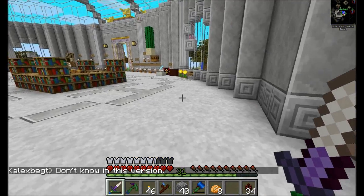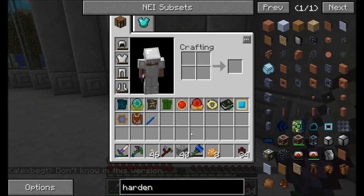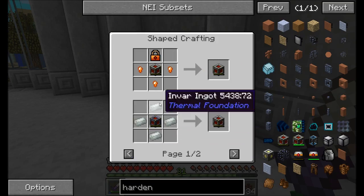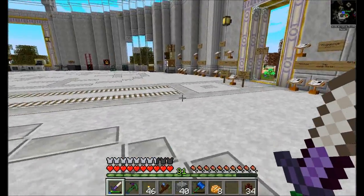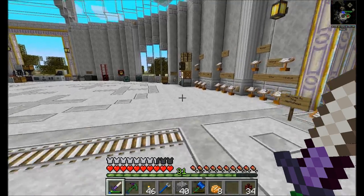Yeah, so we definitely need to upgrade the leadstone energy cell. Let's do that. I'm going to make at least a hardened energy cell, so we just need four Invar, which we might even have already. And if we do, then I'm just going to steal that thing real quick and upgrade it on the fly.